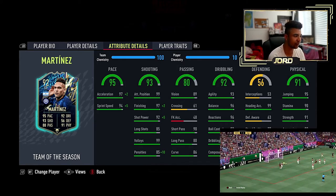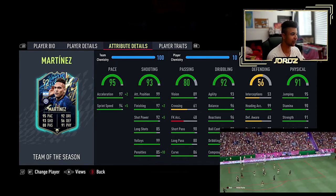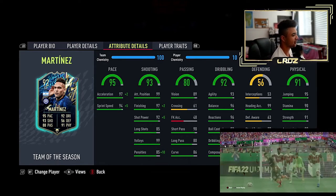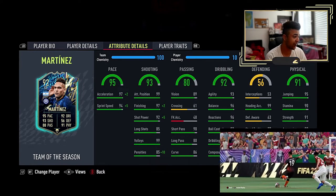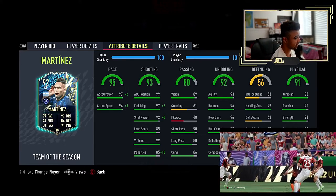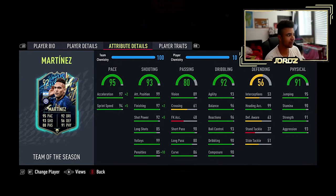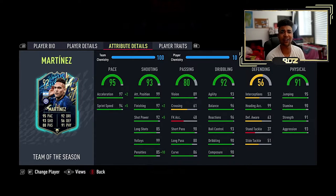I scored a banging finesse with him. It was incredible — I was not expecting it to go in. I was like, what? It went in? Nuts. Now, going to the defending: 50 interceptions, 99 heading accuracy, defensive awareness 63, side tackle 37, slide tackle 51. I know the defensive stuff isn't really important when it comes to an attacking player, but I thought I'd read it out still because of the heading accuracy being at 99.